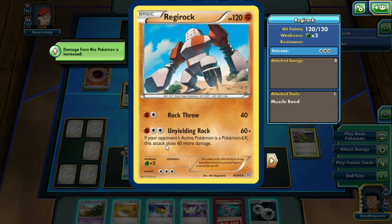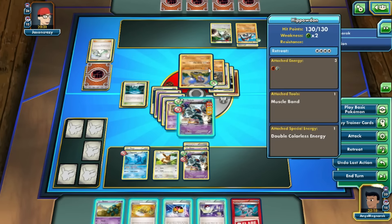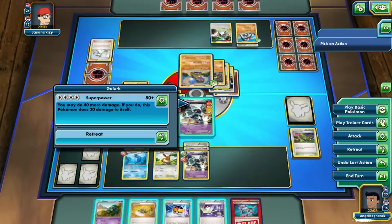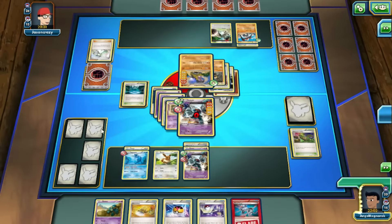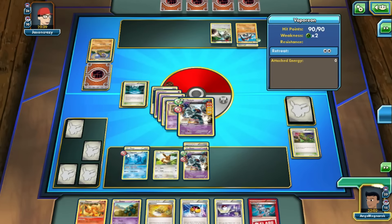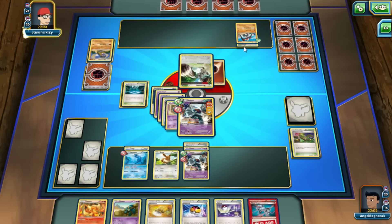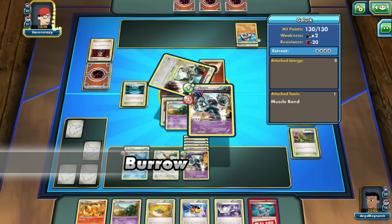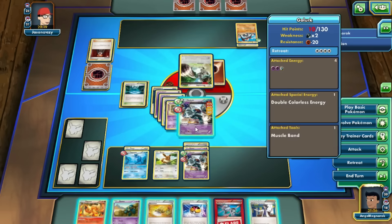I may have misplayed that. If he has Double Colorless: 60, 80, 60 — no, we're still alive. Good thing about resistance. Rock Throw does 40, resisted by 20, so that could kill me but he needs fighting energy and that gets rid of this. We're pretty low on energy — make or break situation. Super Power for 140, knocking that out. We've got a Flareon out — good to go.